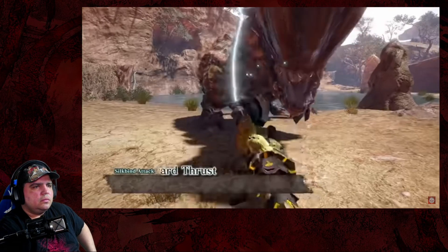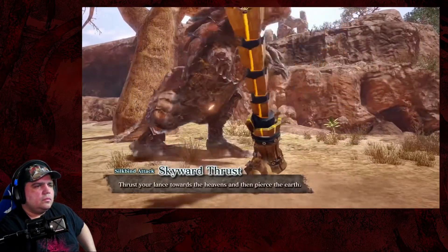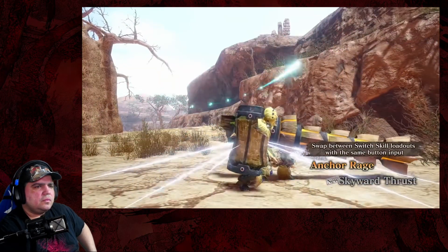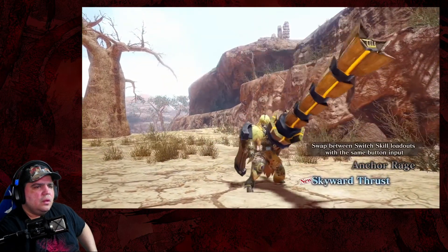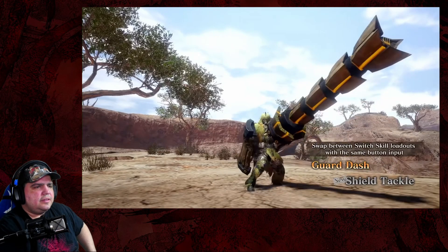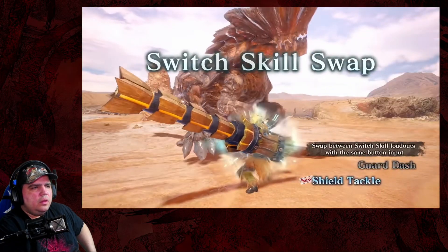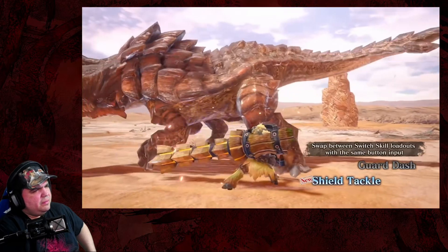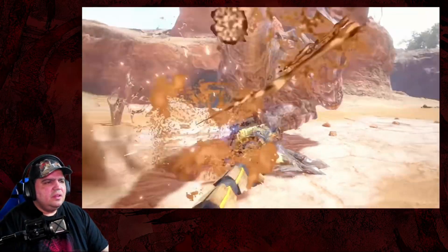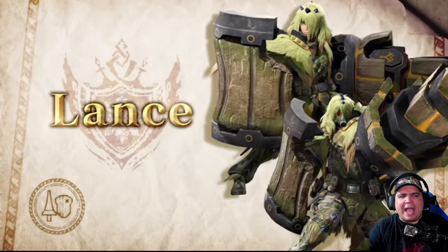Let's have some fun. Have a taste of this. Okay — Skyward Thrust. Nice, it looks really nice. Guard dash. Shield Tackle. I thought that was a thing before — wait, what happened? It's been so long I didn't notice that was gone.